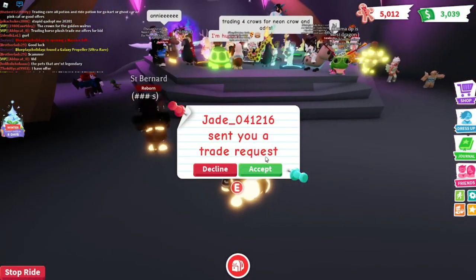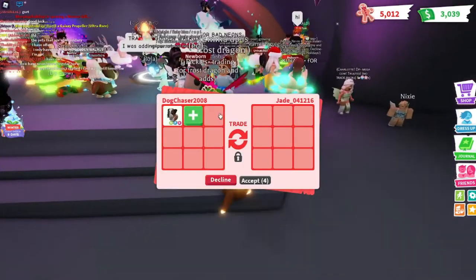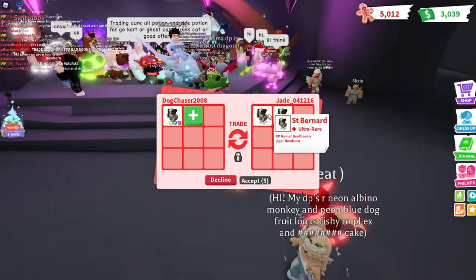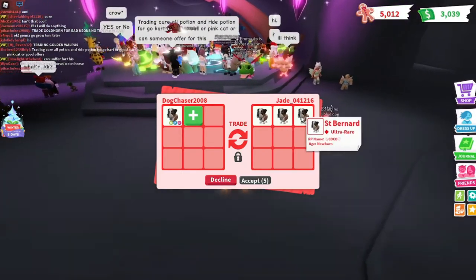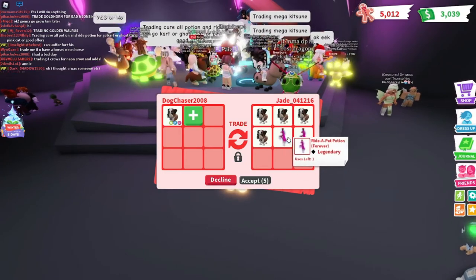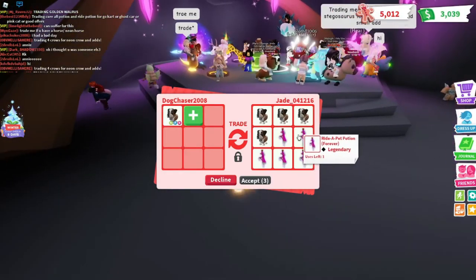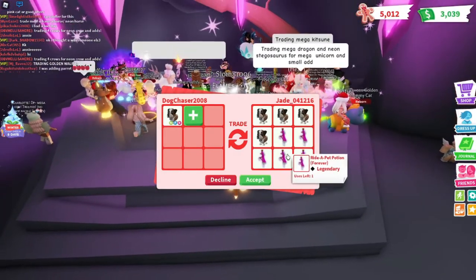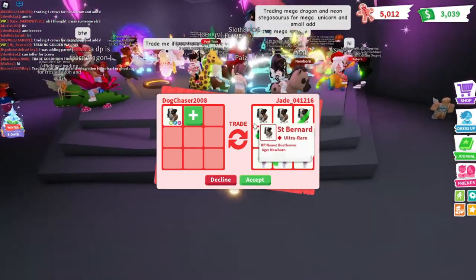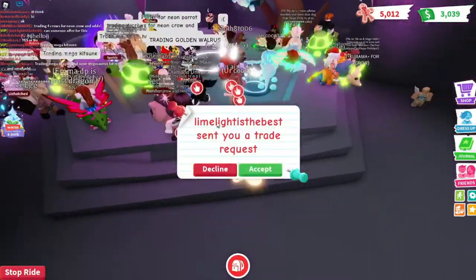Now we got an offer from Jade04126 16. We put up our Neon Saint Bernard. They're offering another Saint Bernard, another Saint Bernard — looks like they're filling the whole box with Saint Bernards — plus a Ride Potion, another Ride Potion, a third, a fourth, a fifth. I love Ride Potions, but I feel like it's still a bit under, so I'm going to decline. Good offer though.